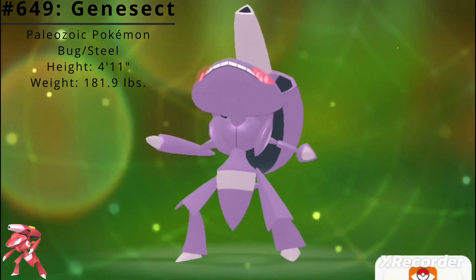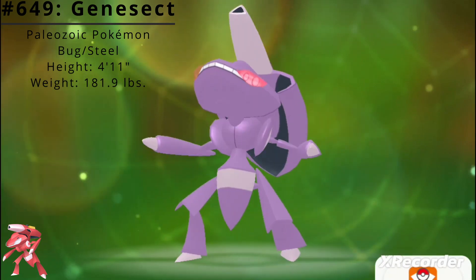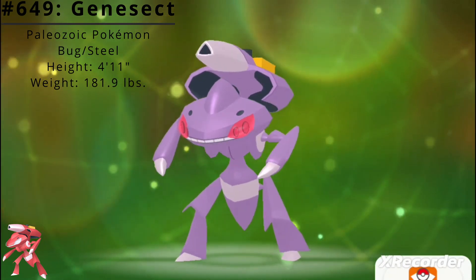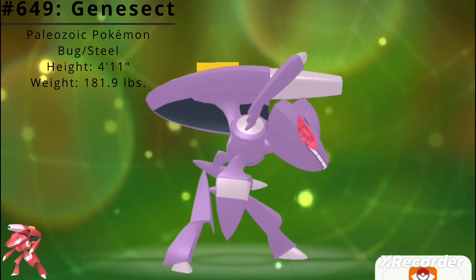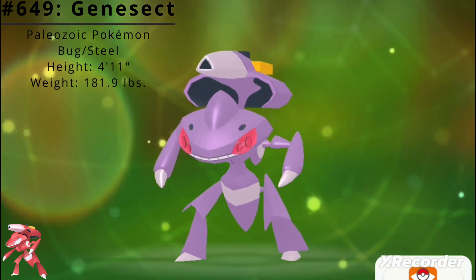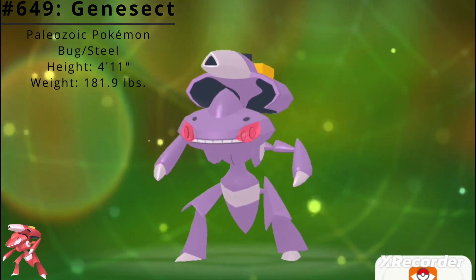Pokédex number 649, Genesect, the Paleozoic Pokémon. Genesect is a dual-type Bug and Steel mythical Pokémon introduced in the Generation 5 Pokémon games Black and White. This ancient bug Pokémon was altered by Team Plasma — they upgraded the cannon on its back. This Pokémon existed 300 million years ago.